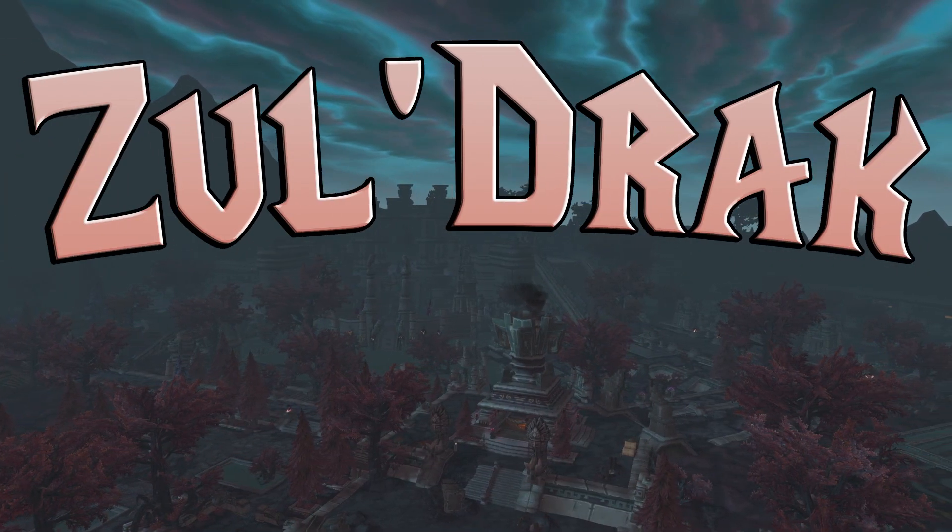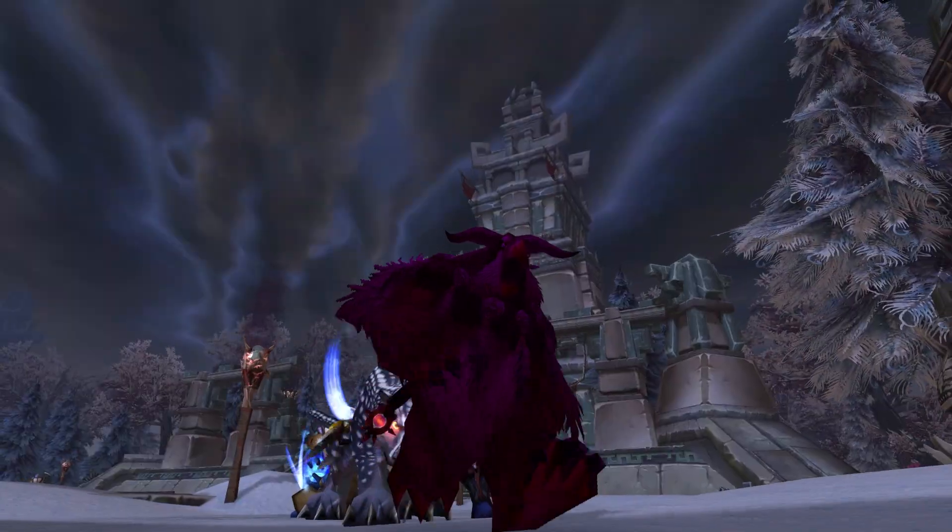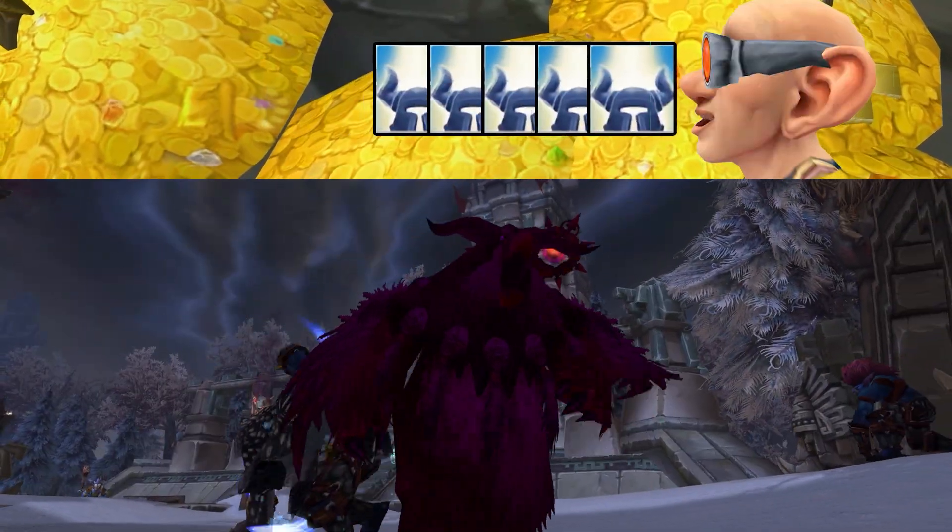Zul'drak: Preparations for the Underworld from Harcoa is part of the Strange Mojo quest chain and gives 5 Emblems.